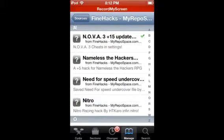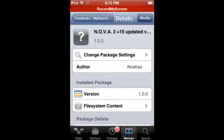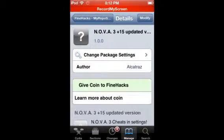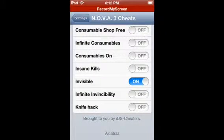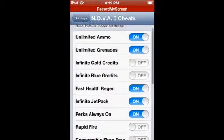Go down to the end section and then go over here to Nova 3. You're going to click Install in the corner — for me it says Modify because I already have it. Then you're going to confirm it, and once you confirm, it's going to ask you to respring. After that it's going to be in your settings and you'll have all these hacks.